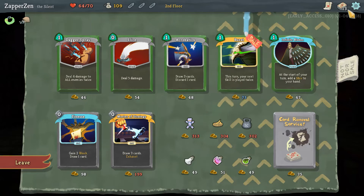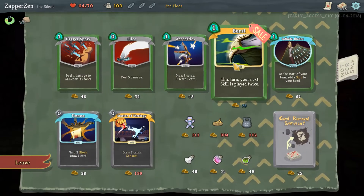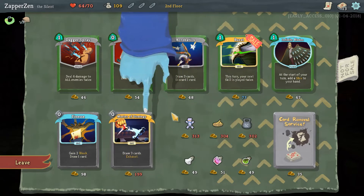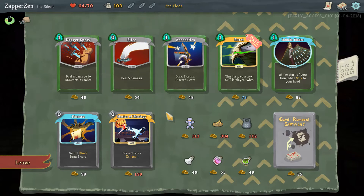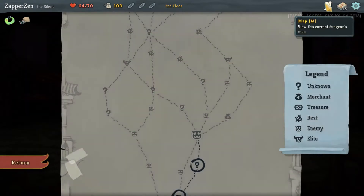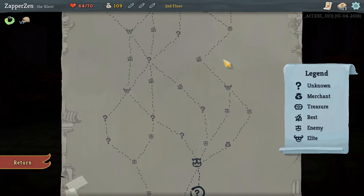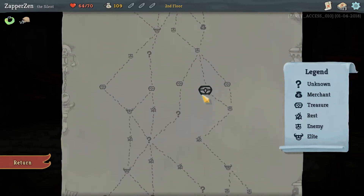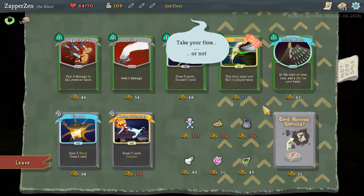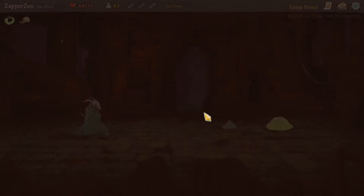Burst - this turn your next skill is played twice. So skills are blocks, so this could become good much later. We can't afford any relics, sadly. We did want shop, so will we have more opportunity to shop later? Yes, if we feel like fighting an elite. This map layout is just not that good. We will have a shop towards the end that I would have liked to save up for relics. But maybe it's worth getting a little AoE guaranteed right now while the game's offering it.